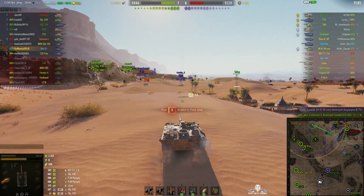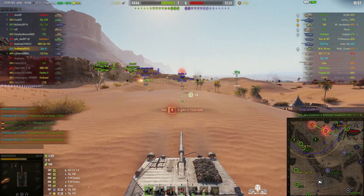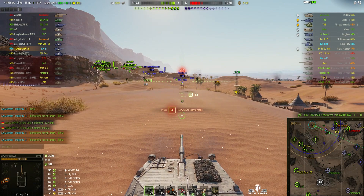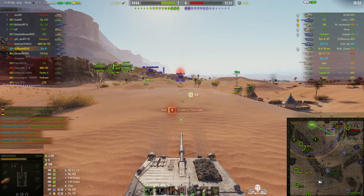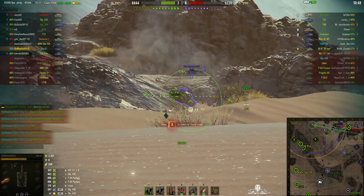You have to aim underneath the main gun, into the lower glacis plate — probably about the only weak point on this vehicle. And this is difficult, because the T95 does have a very, very big gun to fire back.